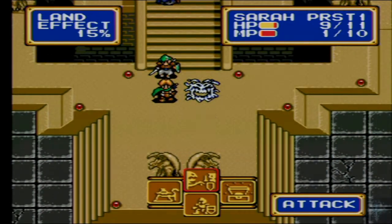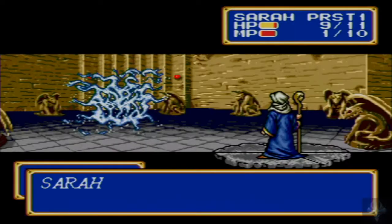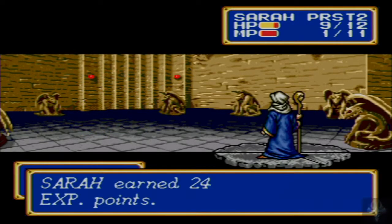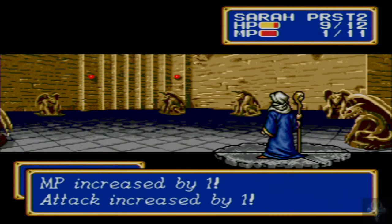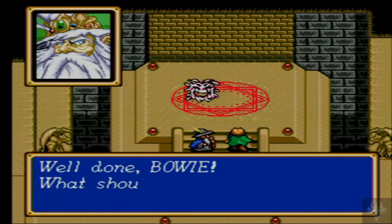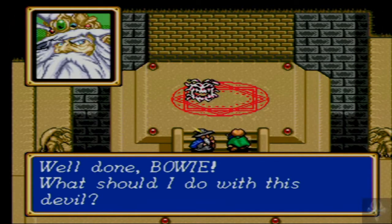One thing I should talk about is turn order. Agility is your stat that determines turn order. That's why some characters get turns multiple times before another character's, because their agility is just that much higher. So we defeated all of the other evil gizmos.